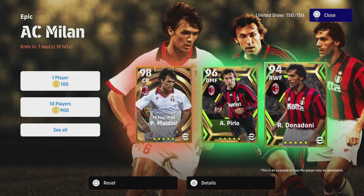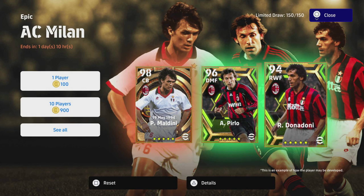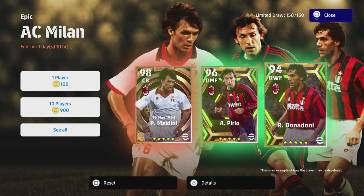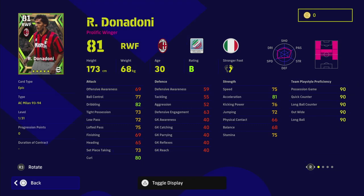Welcome back to the channel. We're going to do a quick training guide on Donadoni — AC Milan 93 to 94. That is the player card we have on display and he goes to a 94 overall as a right winger. A couple of people have been asking me about him; I pretty much thought he was a self-explanatory kind of winger to train up.